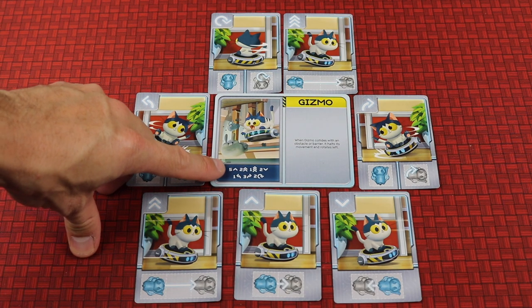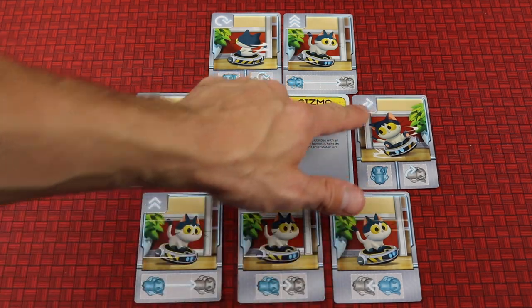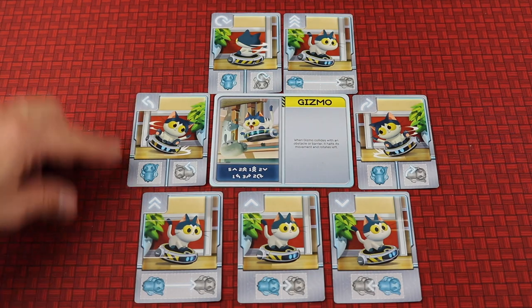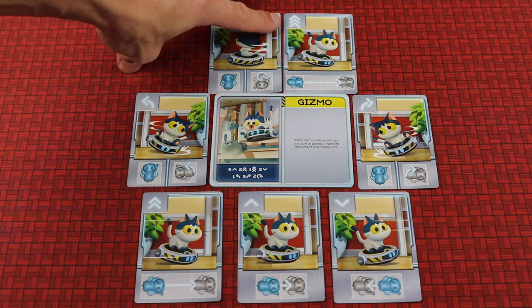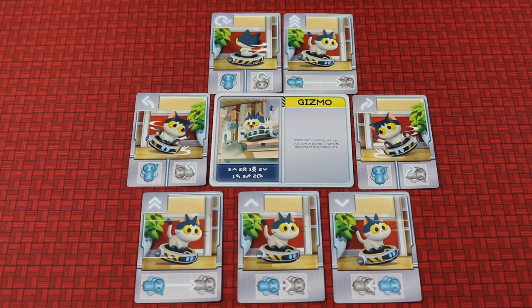The tile also tells you how many of each card type are in the deck. Some cards will have you move forward, or backwards, or turn to the right, or turn to the left, move forward twice, turn around, or move forward three times. This tells you how many cards of each of those types are in the deck for Gizmo.